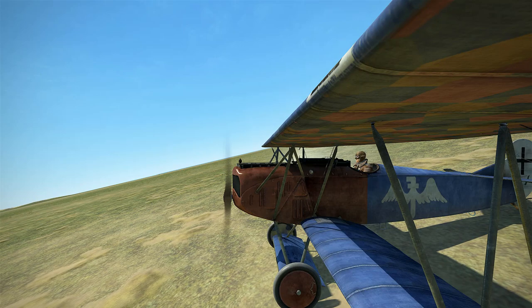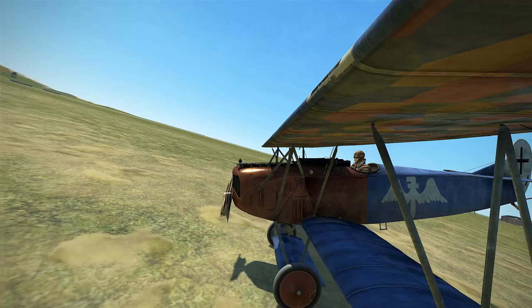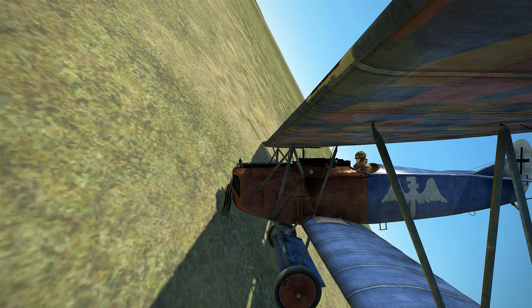One feature I'm glad to see added is damage to the propeller. Before, it was impossible to break propellers in the WWI planes. It still needs a little work, as there are no sound effects when this happens — when a spinning wooden propeller hits the ground, there should be a definite crunching sound as it splinters. Splinter animations and bullet damage to the propeller would be nice additions too.